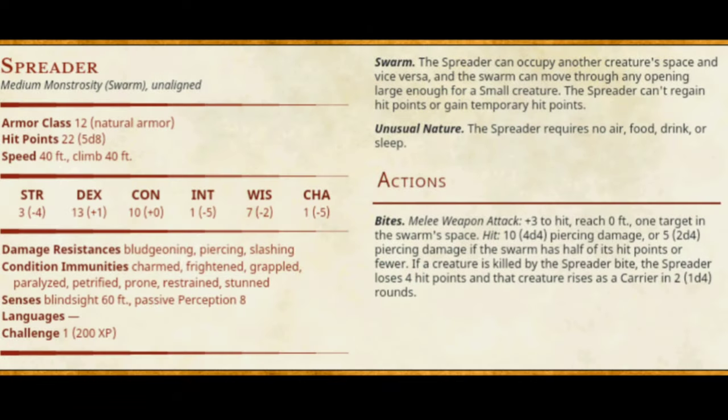The spreader is going to be a small monstrosity. I took a template basically for a swarm of insects and modified it to give us the flavor we're looking for. Specifically, the extra thing it does: when a spreader kills a creature, it reduces its own hit point total by four, and then that creature reanimates as a carrier in 1d4 rounds. The swarm mechanics in D&D say that as your hit points go down, the damage you do decreases — so I like the idea of it dealing damage to itself to indicate it has one less member within the swarm.